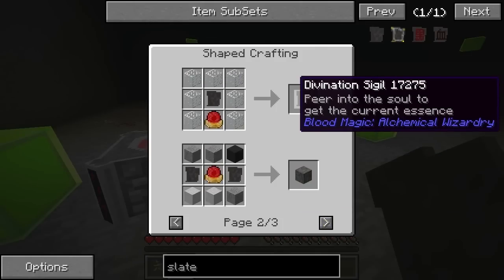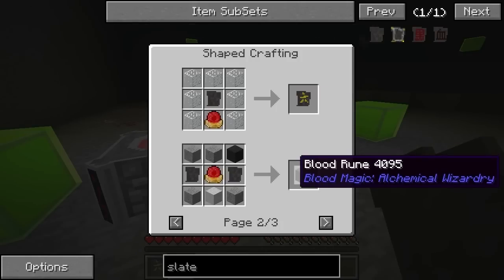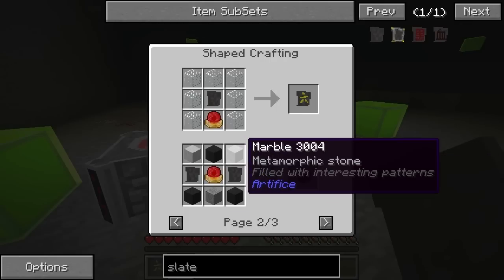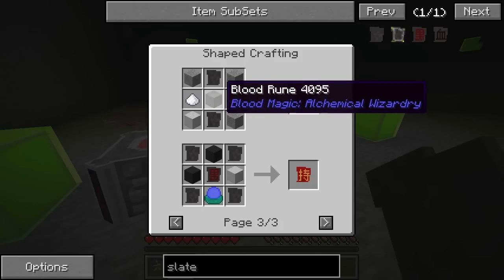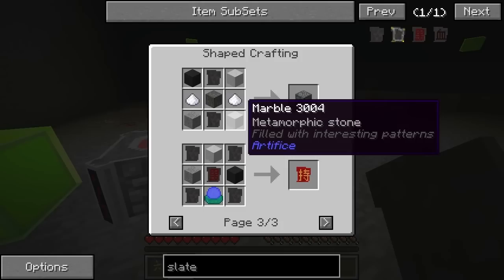We've also of course made the divination sigil. The two items I want to look at are for the next level of blood altar: the blood rune, which is created like this — we can use stone or artifice (obviously it's in Horizons here) — and the other one is the speed rune. You can see we need a blood rune for that, plus sugar, and again we need a basalt marble.